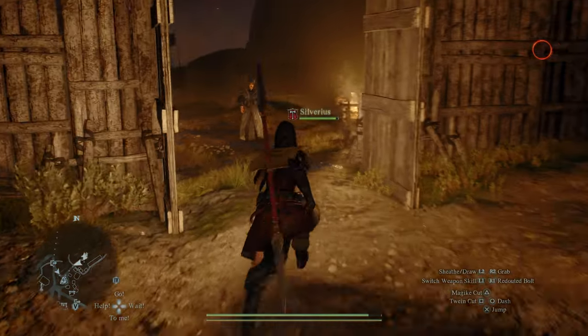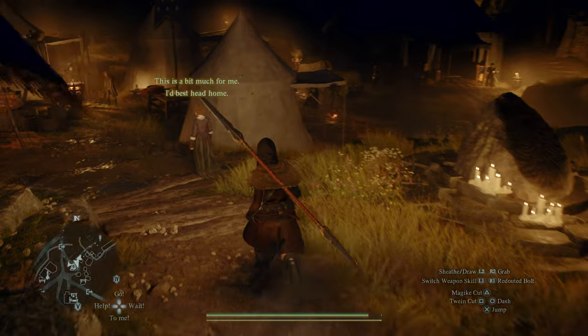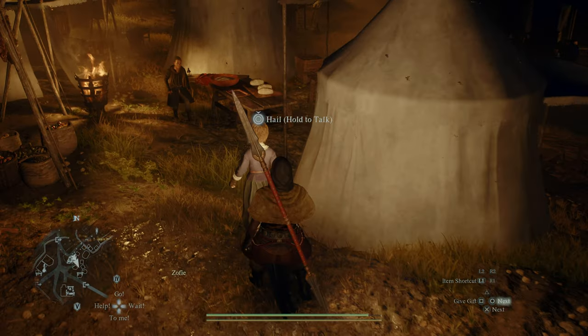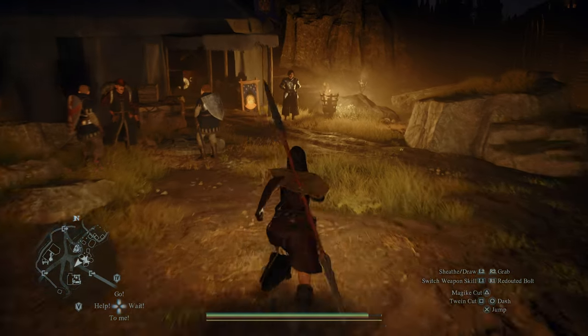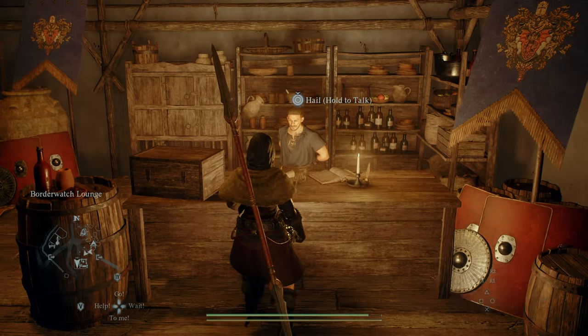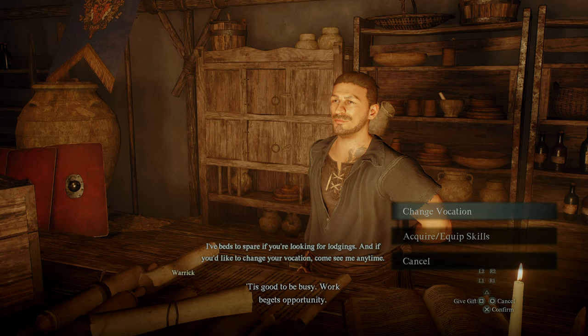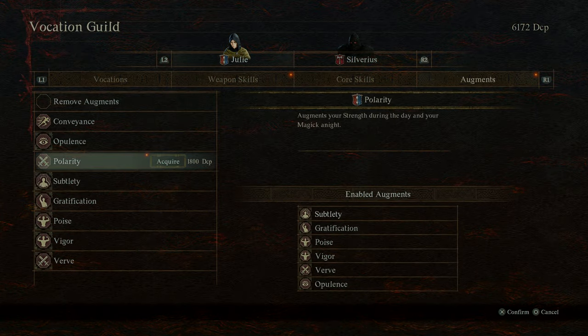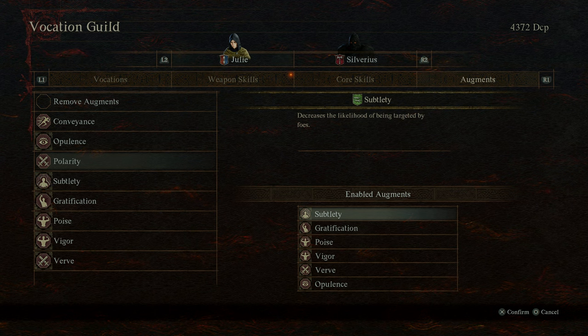Servants of the Wizard — right, right. Who might have something to share? Nobody standing by the inn? Not even a little. We did level up though! New augment — Polarity: augments your strength during the day and your magic at night. Okay, that's pretty cool! Let's get it and switch out Subtlety.